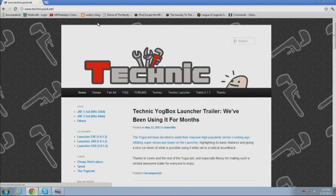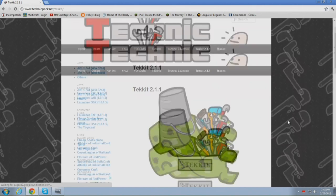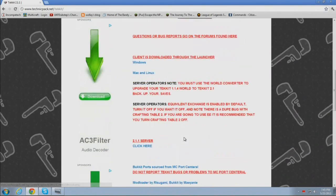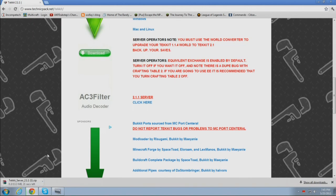First we're going to need to actually download TechIt. To do this, go to technicpack.net, and then click on TechIt 2.1.1. Go ahead and scroll down to the server section and click there, and it will automatically begin to download the server files for you.